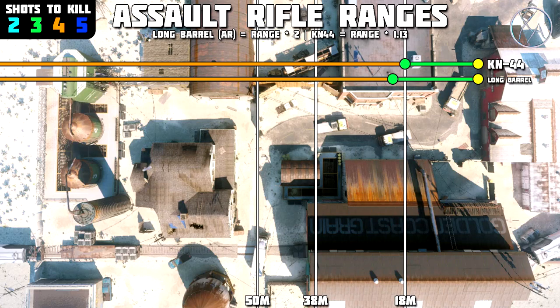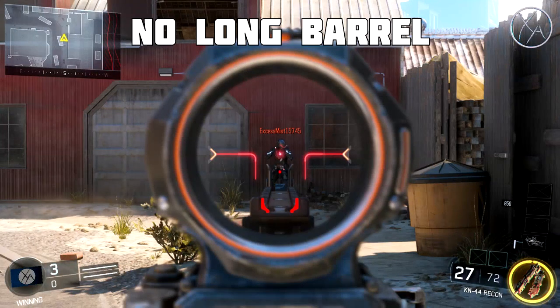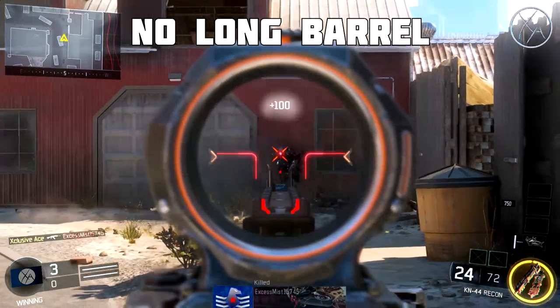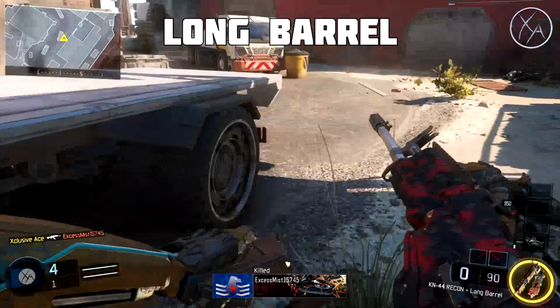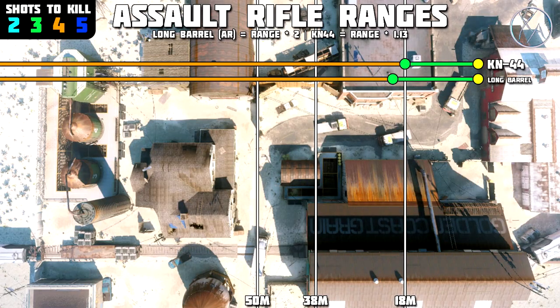Kicking it off with the KN44 — as you can see right here, the long barrel does almost nothing. It gives you a 13% increase to an already really short range, and in my opinion it's never worth running a long barrel on the KN44. Especially once you see what happens to the other assault rifles as we go through the chart.